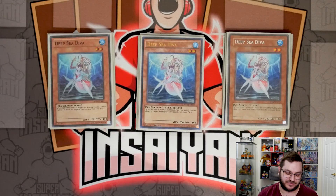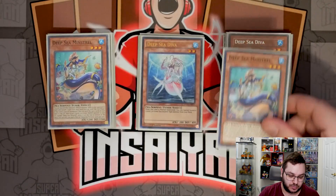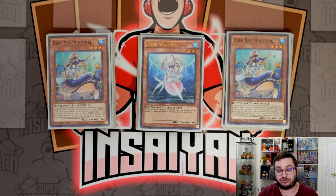Then we are playing two copies of Deep Sea Minstrel. Deep Sea Minstrel is really cool because you can do things like snipe a Nibiru or any other hand trap — you just get to look at your opponent's hand and banish a card until the end of the turn. More importantly, it sends a water monster from your hand as cost, so you can send Atlanteans to get their effects. You can send Dragoons for a search or send Nimble Angler to get two summons.